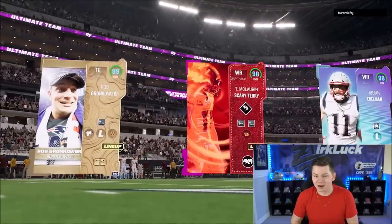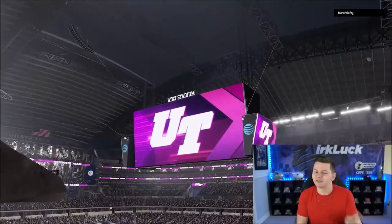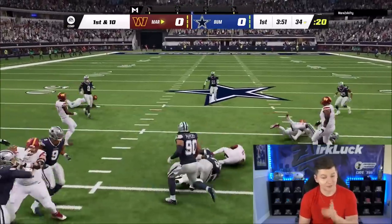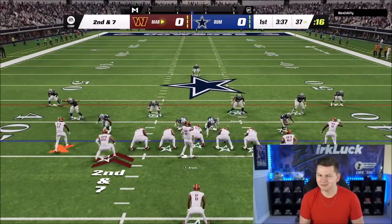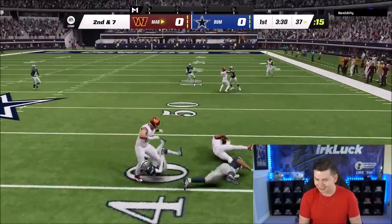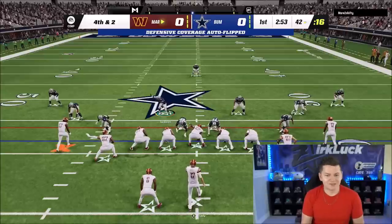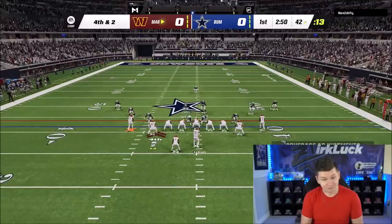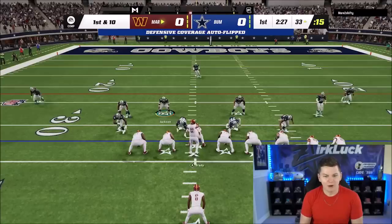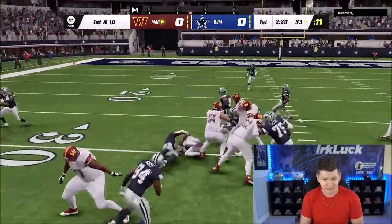Let's hop into the second game. Are we facing another theme team? He has Terry and Gronk - he has a Washington theme team on Gronk. He also has Tom Brady and one of the new draft prospects. Second and seven coming up and he runs a play action. Third and one - I was not ready for a read option, but we stopped it. Fourth and two coming up - here we go with the RPOs. I absolutely despise when people run RPOs, mostly because they're just completely bugged out this year and your defenders just don't know what to do on RPO throws.